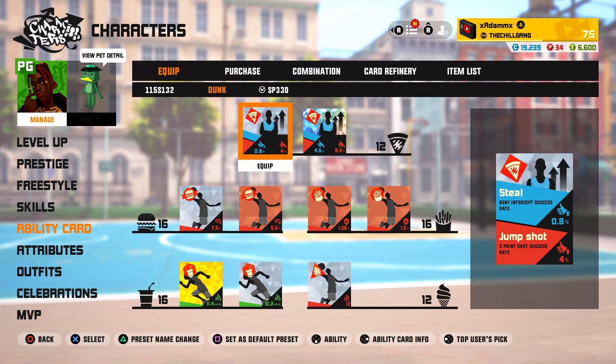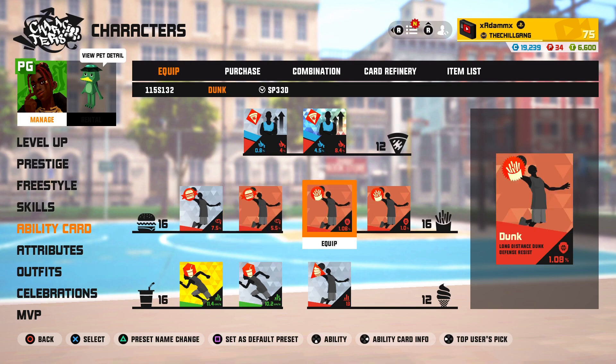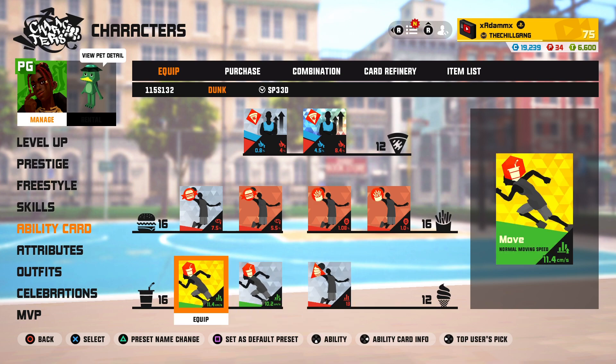Now we'll go into the stats. First I'll start with the dunk build: right here I have Deny Intercept success rate, then four percent for three-point shot, then Slide and Catch success rate at 4.5 and an 8.4 three-point shot. Right here, long distance dunk chance at 7.5, then 5.5, then long distance dunk defense resist at 1.08, then a full one. That gets the attribute right there for the stats at 13, plus two normal movement speeds.